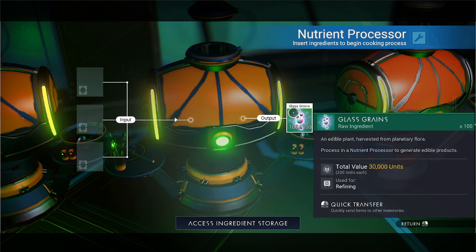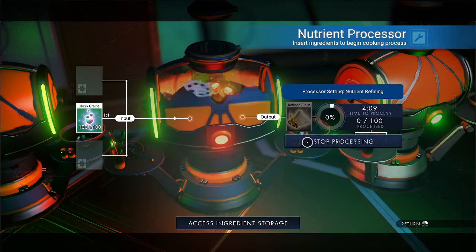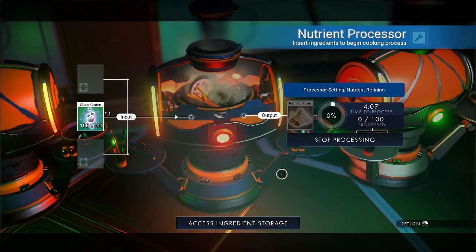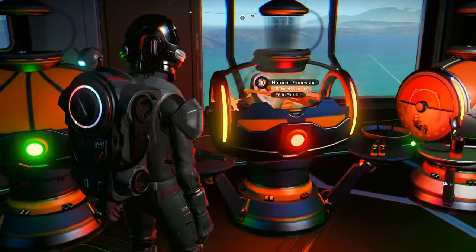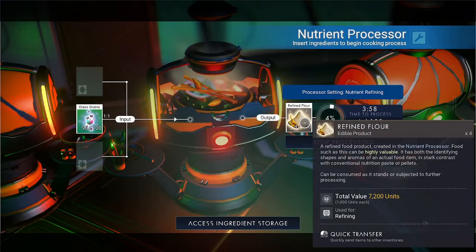The 100 blue Frost Crystal gave us Glass Grains, worth 300 units each, so the 100 of them is worth 30,000 units. We put the Glass Grains back in to get Refined Flour. The Refined Flour is 1,800 units each, so 100 of them would be worth 180,000 units.